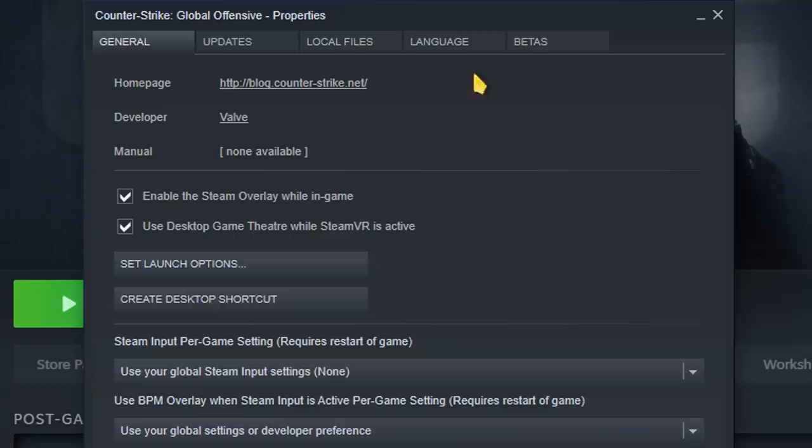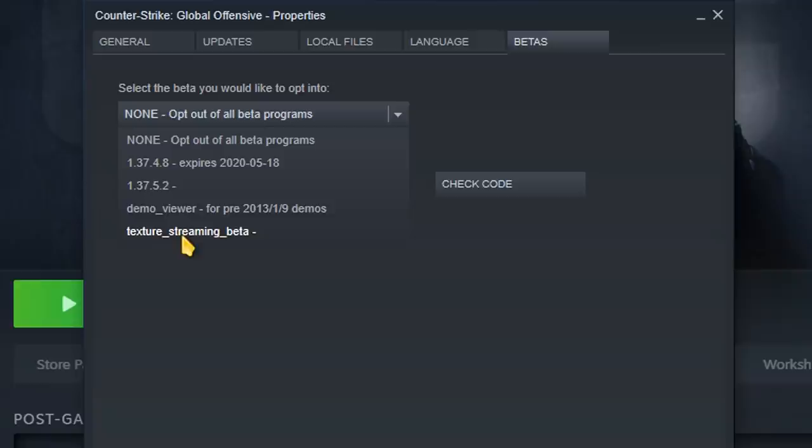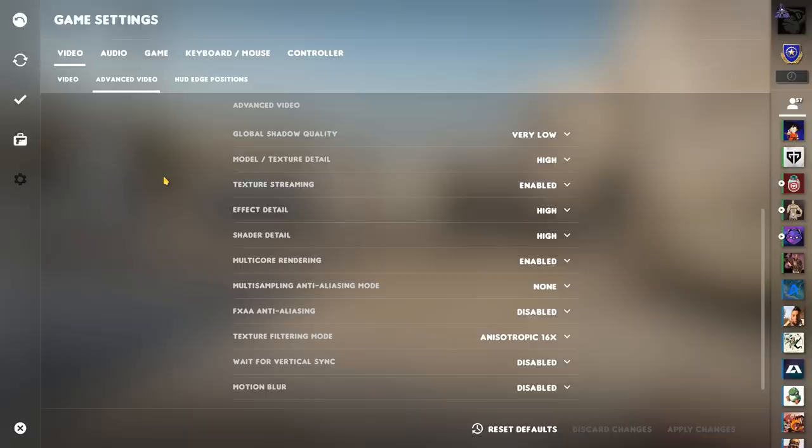If you right click on CS:GO inside Steam, go to Properties, then under Betas, you can opt into the new beta called texture streaming beta. Yeah, that's a lot of betas. With this on, you get a new interesting setting under the advanced video category called texture streaming.